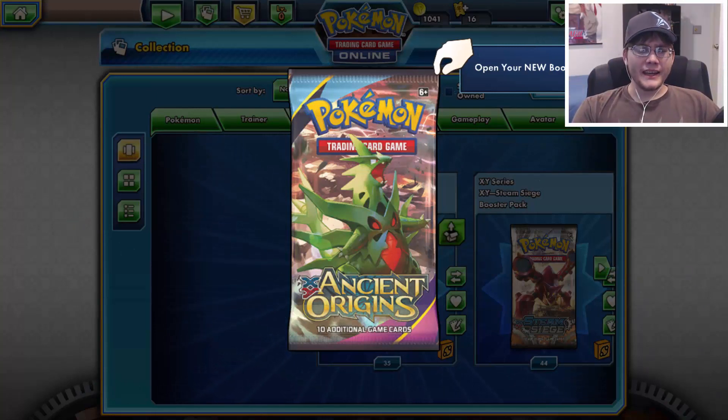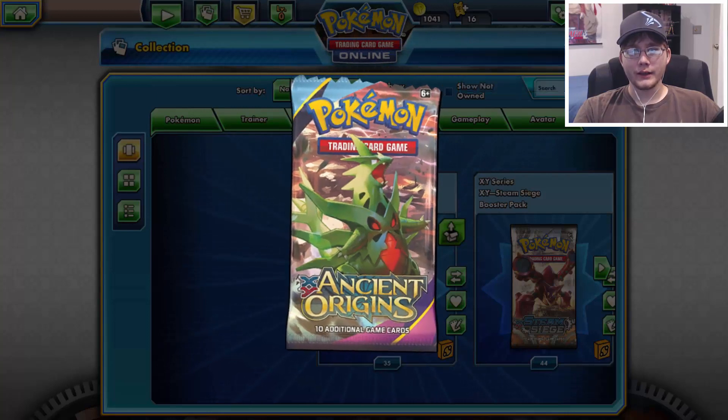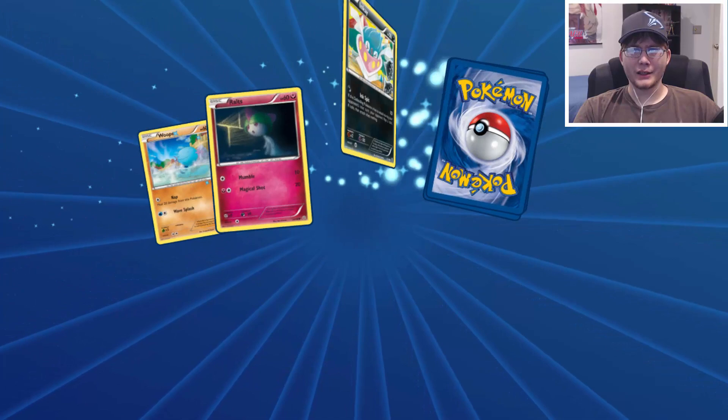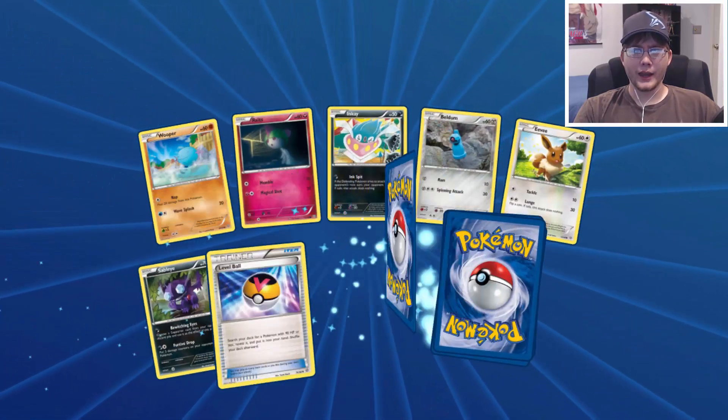What's up everyone? This is Cyberknight and today we're going to be opening up 36 packs of Pokemon X and Y Ancient Origins on the Pokemon TCG Online card game. Let's go ahead and get started, see what we get from this. I'm going to open up a few of these packs — I don't know if I'm missing any cards from this set in the game but we'll see.